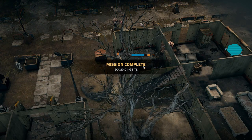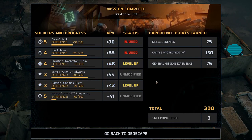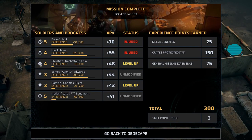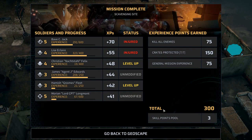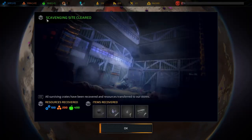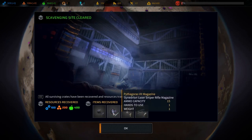A bit of damage maybe because I was a little bit reckless, but it's fine. Got a couple of level ups. He's leveled up to four now - I like that, our berserker. That means he's getting dash. Hamish came up to level three, beautiful. Scavenging site cleared - we got 100 tech, 200 materials, 400 food. We got a Hero CRB3 Quiver, Synedrian Crossbow Quiver - I haven't seen that one before - and some mags.